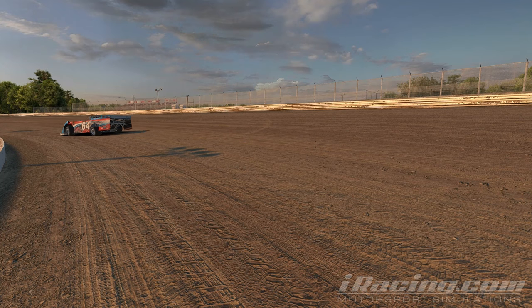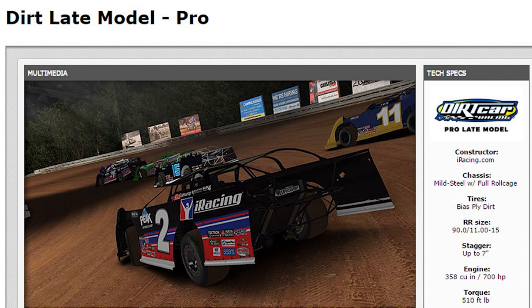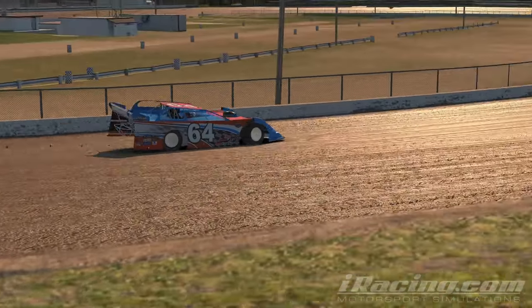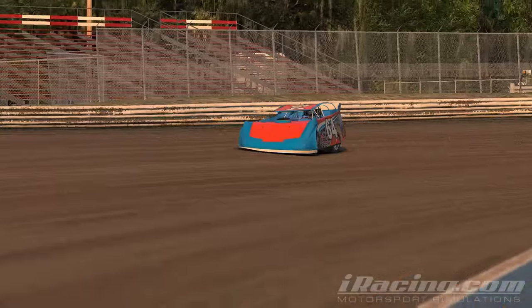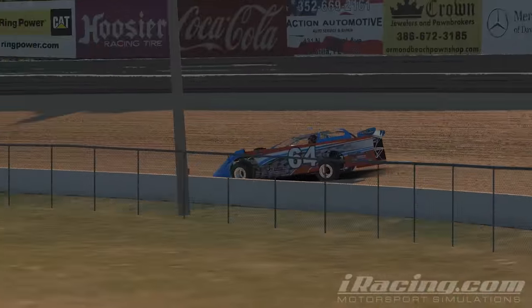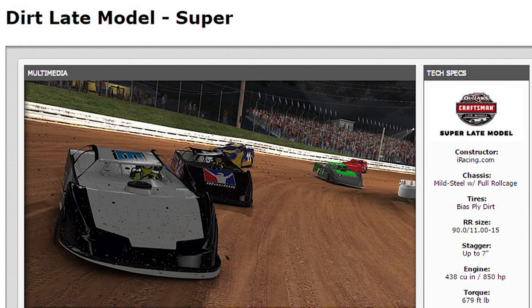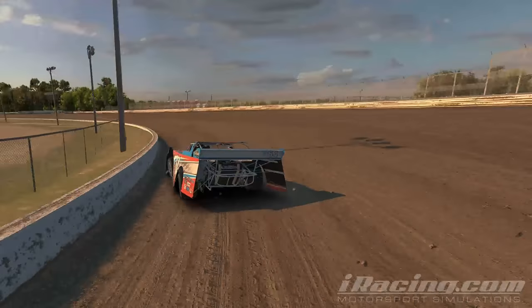The pro version of the dirt late model looks just like the limited but gets a huge boost of horsepower — all the way up to 700 out of its 358 cubic inch engine. And then topping off the late models is the super dirt late model, with a much larger 468 cubic inch motor that makes 850 horsepower and moves like a bat out of hell.